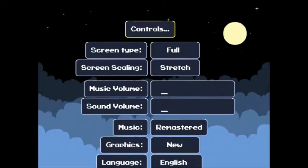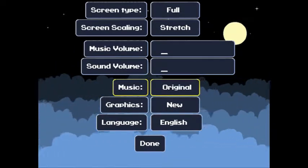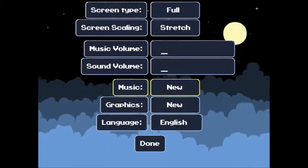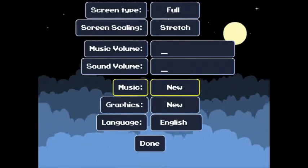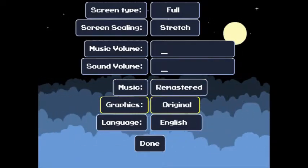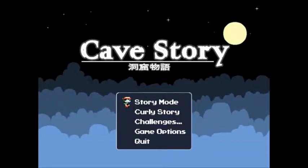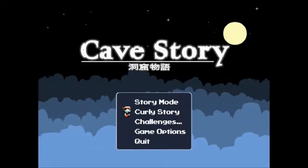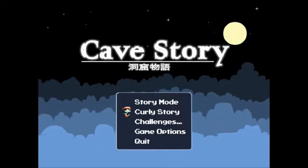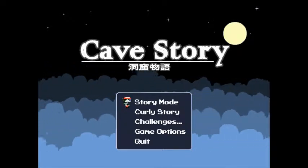Also, because it's Cave Story Plus, we've got some optional changes. For example, the music — we can do the original music, which is a bit lower quality. There's the new music used on the WiiWare version, which I'm not a fan of. I personally like the remastered soundtrack a lot. There are also the original graphics and then the new ones, which are literally just updated sprite models. They look better. There are also challenges and Curly Story, where you play as a different character but it's the same game. I was originally planning on doing Curly Story, but now I'm just going to do the regular mode — it's less confusing if you don't know the game.